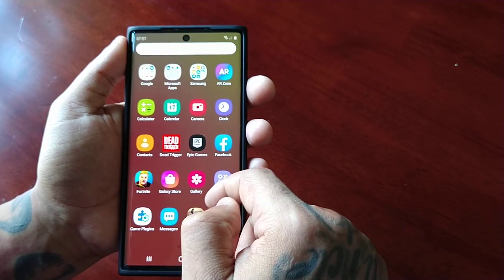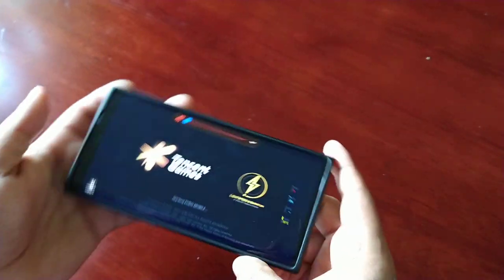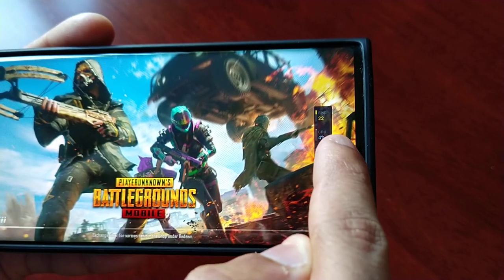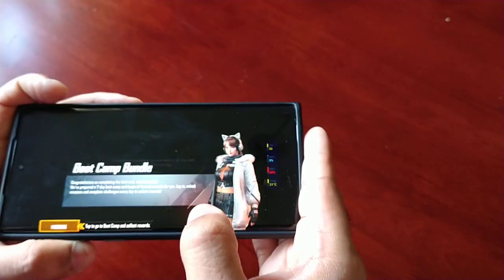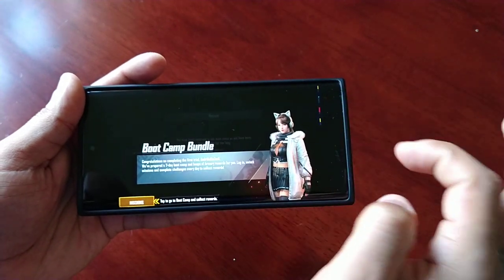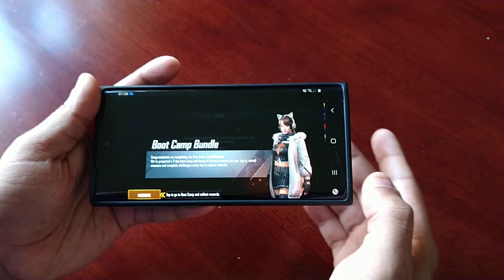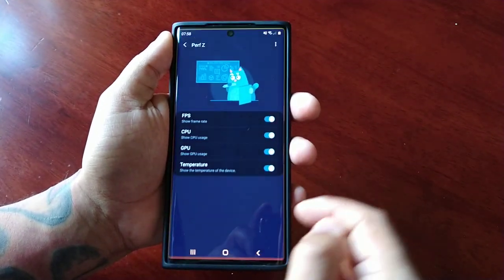Let's try that out with PUBG. As you can see, we've got this little sidebar. If you tap on it you can see the FPS, the CPU usage, the GPU usage, and also the temperature. You can also move it around — if you want it up in the top right hand corner, or over on the left, you can move it to wherever you want. It's really cool — you can monitor your frame rates, temperature, and GPU usage through this.